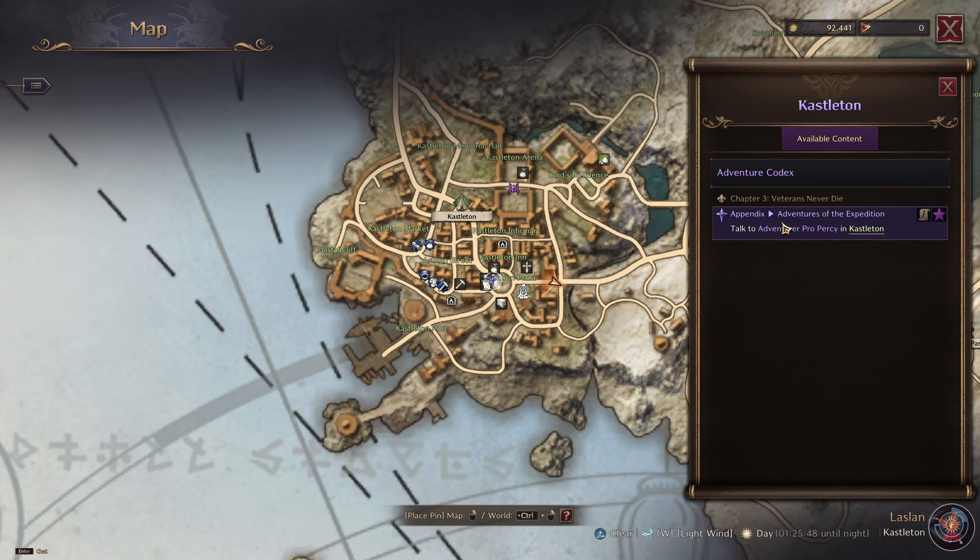If you are now on this quest called Adventures of the Expedition and you're wondering where the heck is the Amitoy house, don't worry, the step is very easy. Just find this little circle right here in the bottom middle of your screen where the current Amitoy you're using is and then click it. Yes, it really is that easy.